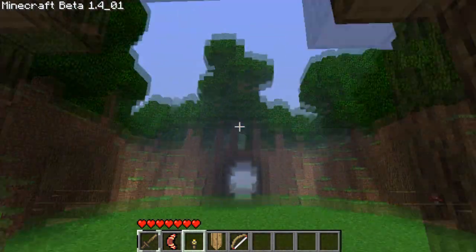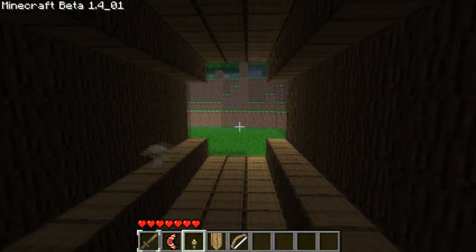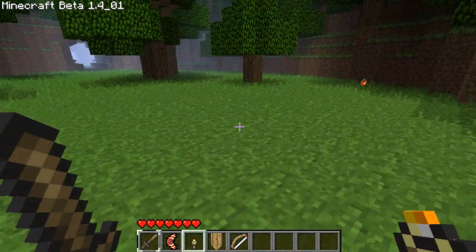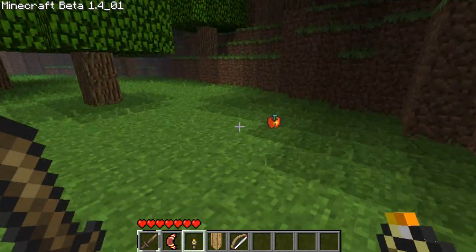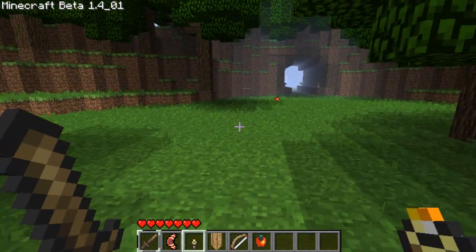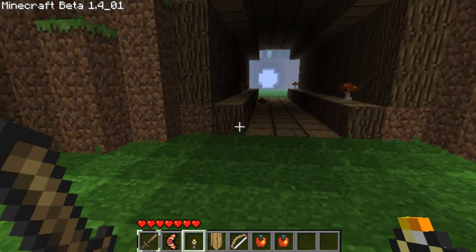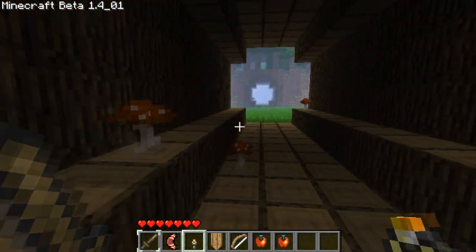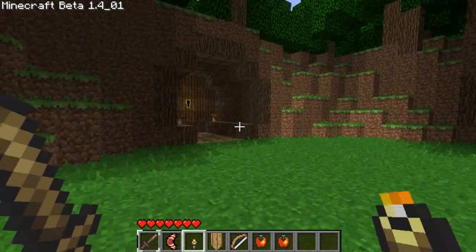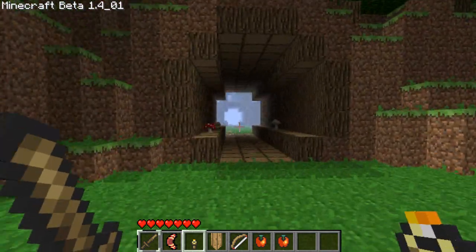We're going to be going through this. It is exactly like the Lost Woods in Ocarina of Time — if you take the wrong path, you will be kicked out and sent all the way back to the beginning. Let's collect these apples; they're going to be for health or something — might as well have them in our inventory. If you take the wrong path, you get sent all the way back to the beginning and have to redo it all over. The basic pattern is you can look at the mushrooms — the mushrooms are the key. If you take the path with the most white mushrooms, it will lead you to the end.